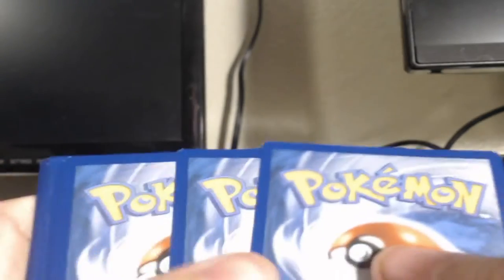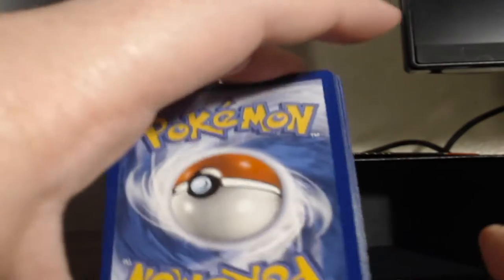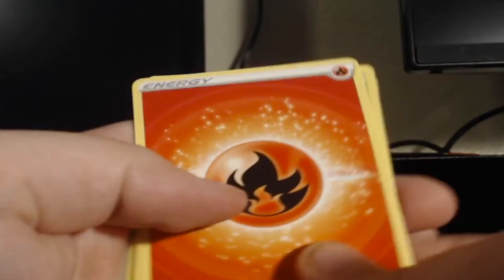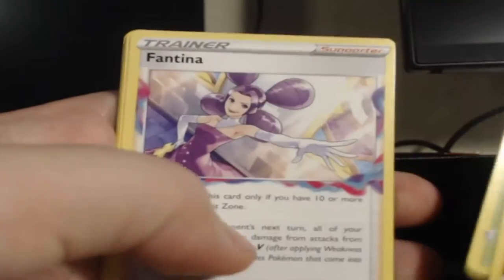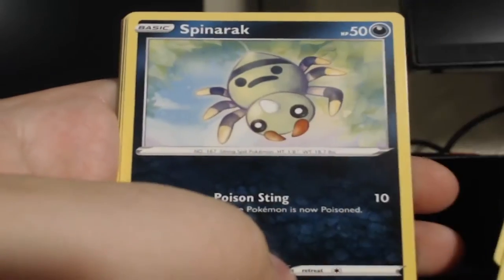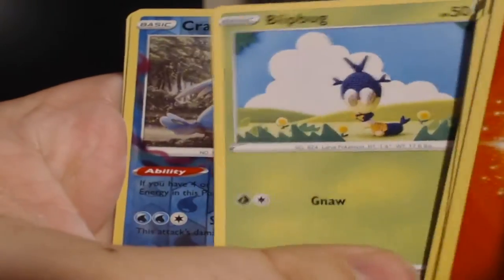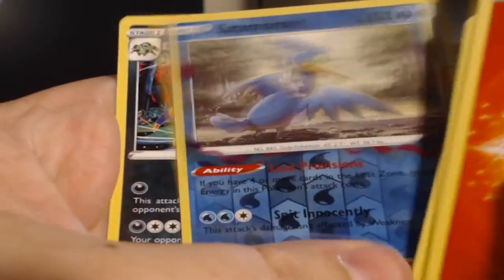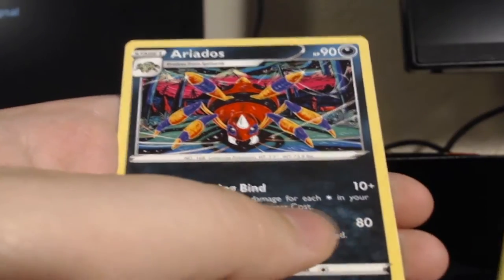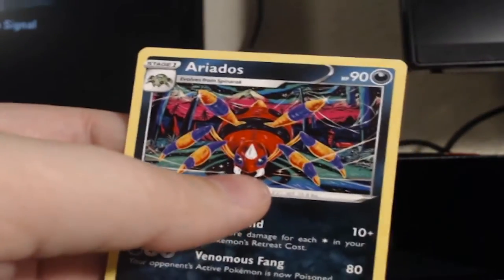All right, next pack here guys. Packs are opening pretty smooth. Four to the front — let's go with water this time guys. It is fire again. Rosa, Red, Fantina, Bronzong, Inkay, Paris, Spinarak, Rufflet, Finneon, Blipbug, Cramorant — Area Douse is the rare. Super trippy looking.